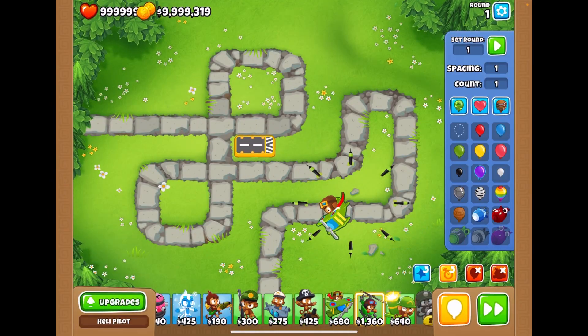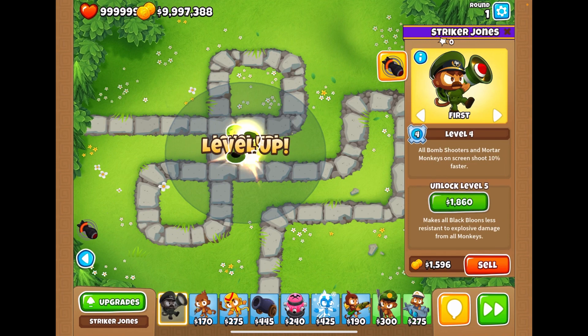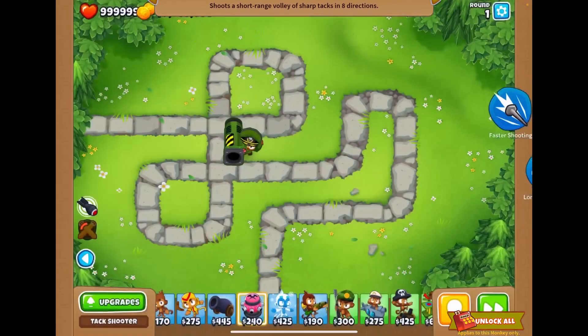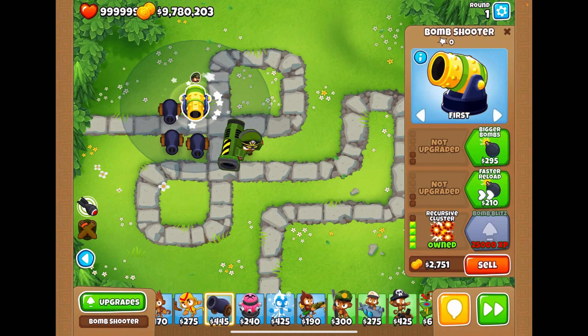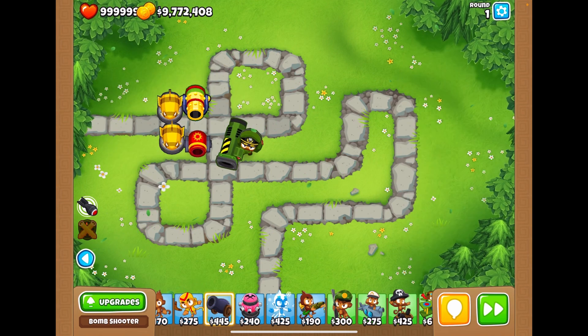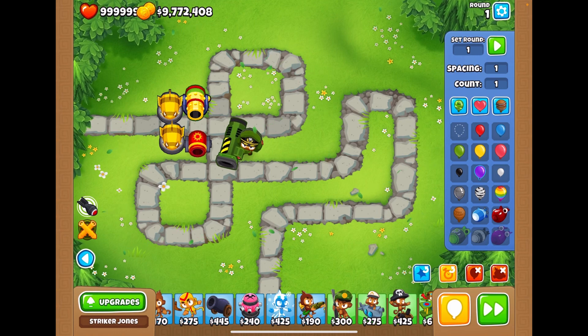That's pretty much all for this video, guys. I hope you enjoyed seeing me play with sandbox mode — I'm honestly so excited to continue using it. It gets me ready by letting me see what different towers do. To end the video we're gonna take out the BFB one more time. Let's get Striker Jones to level 20, plus an ice monkey, a Reverse Cluster, and we can put as many of these as we want. And since we're facing MOABs, let's also do some rocket launchers. I'm gonna send five — no, ten BFBs!